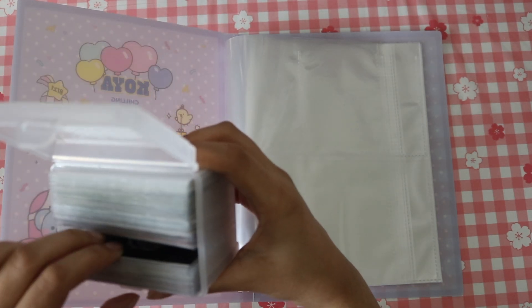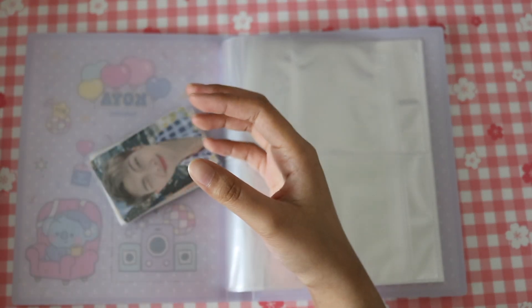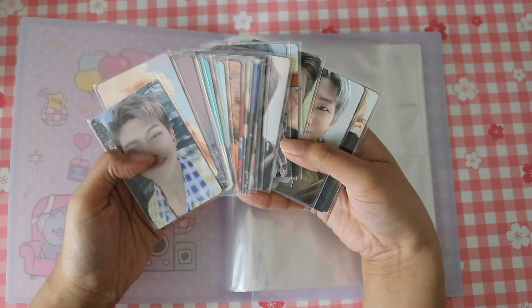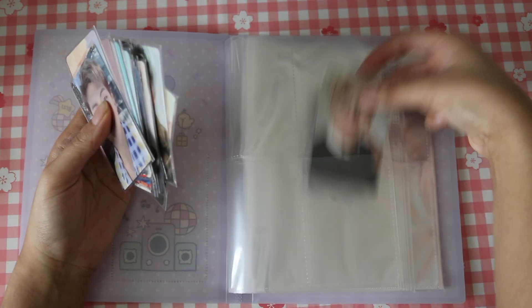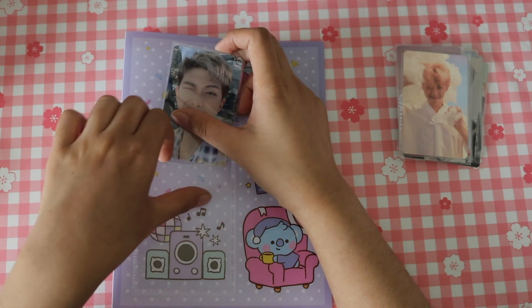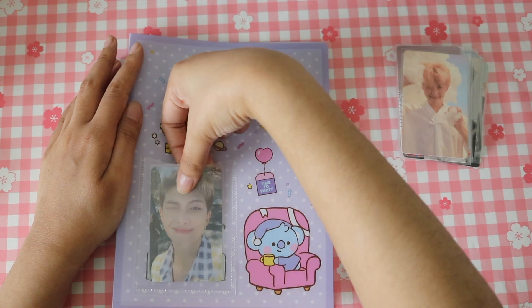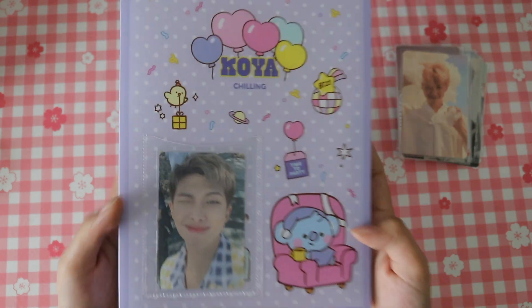Let me grab all of BTS. So these are all Namjoon. Should I consider changing his sleeves or should I just leave it as these boring ones without hollows? I think I'm gonna put the icon as the little PC here. I was considering doing a different PC, but I don't think this matches as nicely as it could be. Honestly, I think that's kinda cute — we're gonna use it.